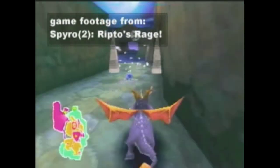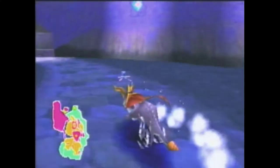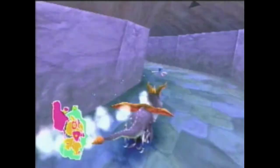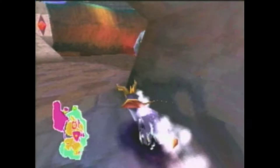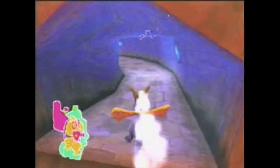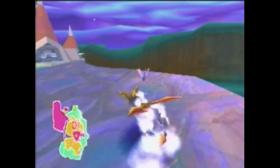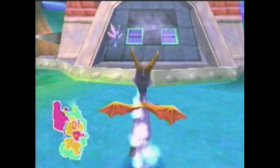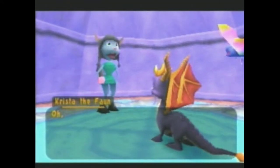Hold down the square button to reach the super speed power-up right here, because the object is to follow this pathway through the various doors and you can't stop or get hit once, because if you do you lose the super speed power-up and have to start over. Go through that portal there and over this little narrow bridge, jump at the last second right here, and break down the door and her friend will be right there for you.